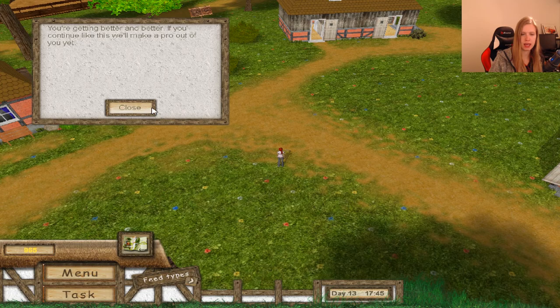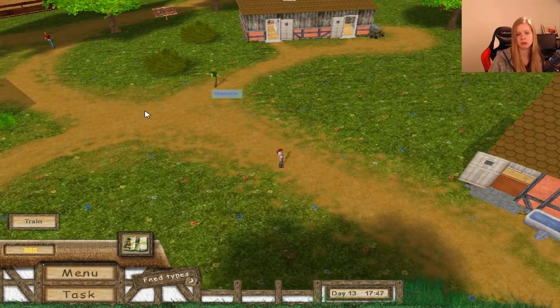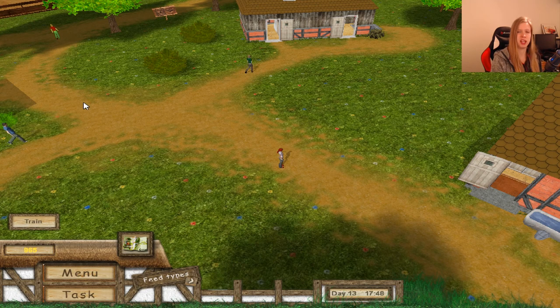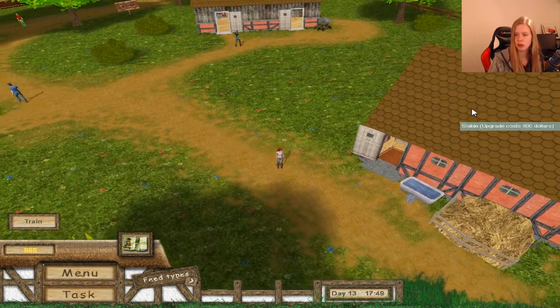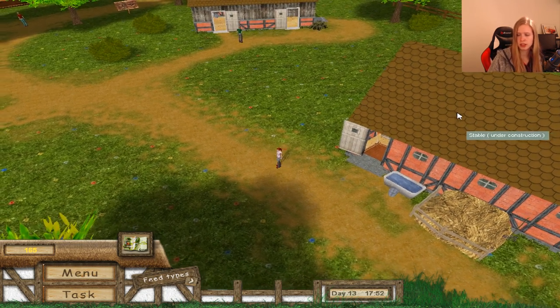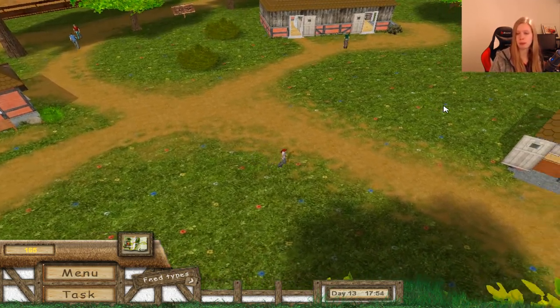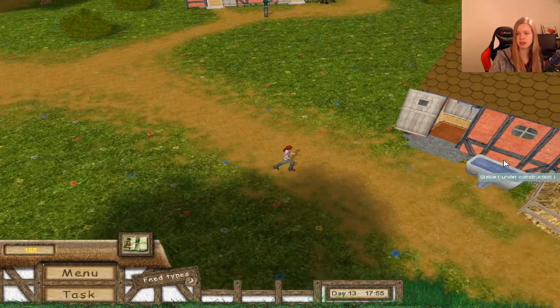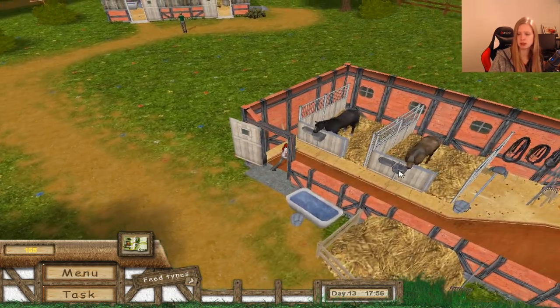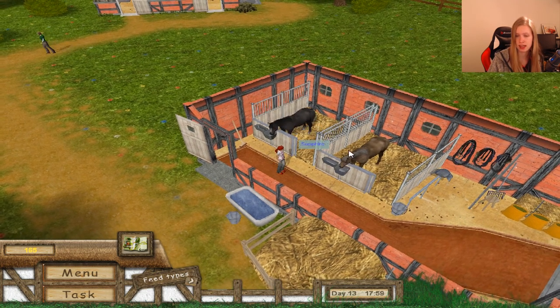Now we have enough to upgrade the stable. So we can train the other one too. Let's upgrade the stable — that will be finished until tomorrow. Let's go inside again and take a look at those beautiful horses. Look at them — Samson and Sapphire.